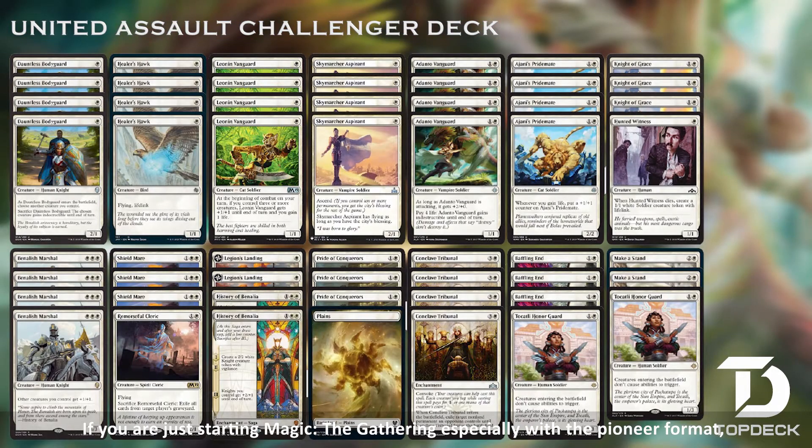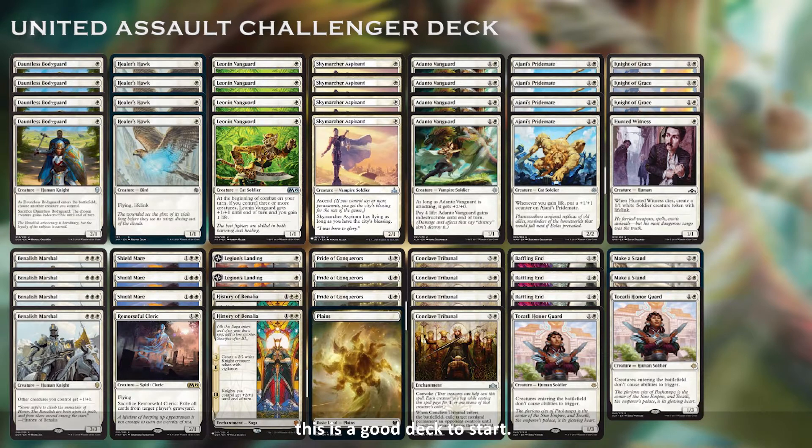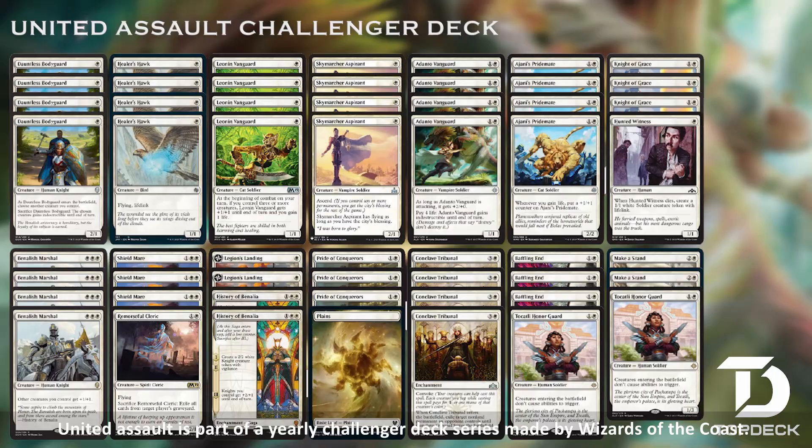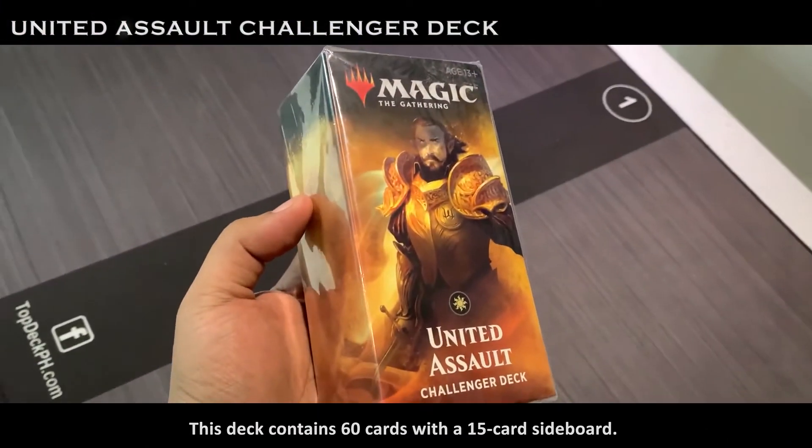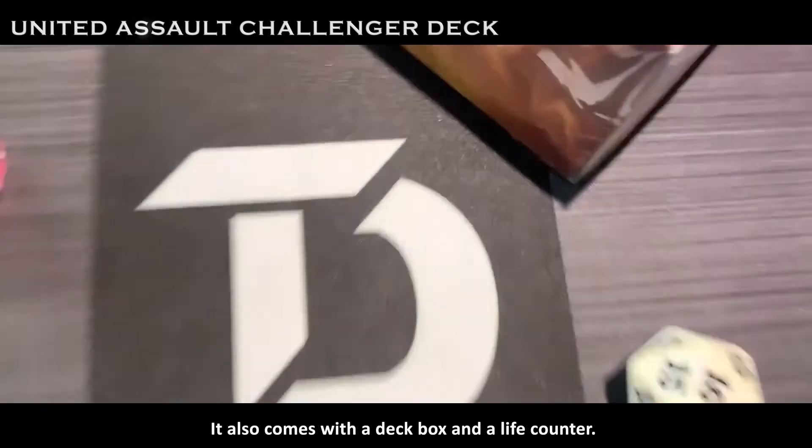If you are just starting Magic the Gathering, especially with the Pioneer format, this is a good deck to start. United Assault is part of a yearly Challenger Deck series made by Wizards of the Coast. This deck contains 60 cards with a 15-card sideboard, and it also comes with a deck box and a life counter.